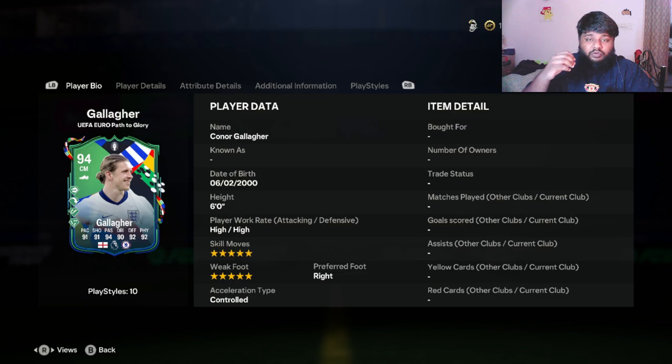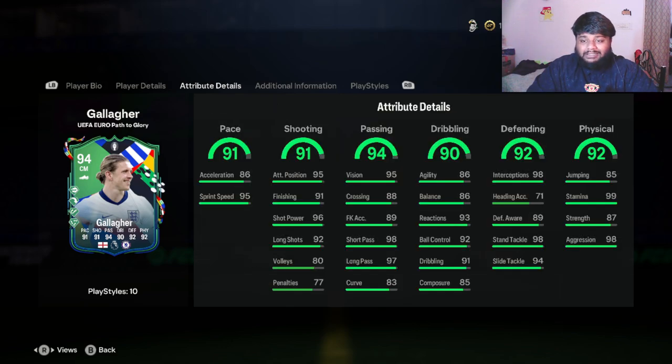Looking at the defensive stats: 98 interceptions - 98 interceptions! He has 92 overall defending, 98 stand tackle, 94 slide tackle, and 89 defensive awareness. Those interception, stand tackle, and slide tackle numbers are looking very nice. I'm actually surprised he has that much of a defensive stat.